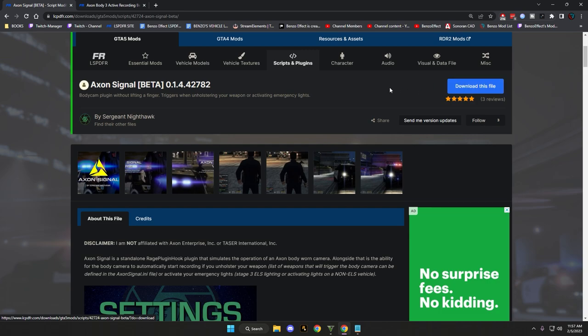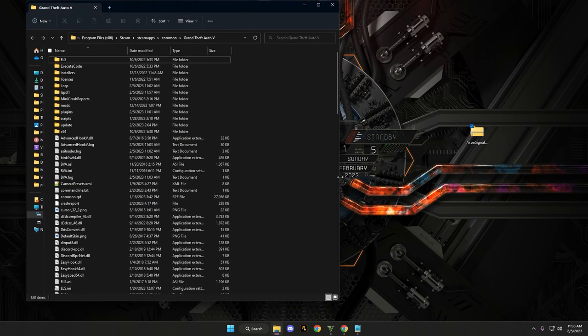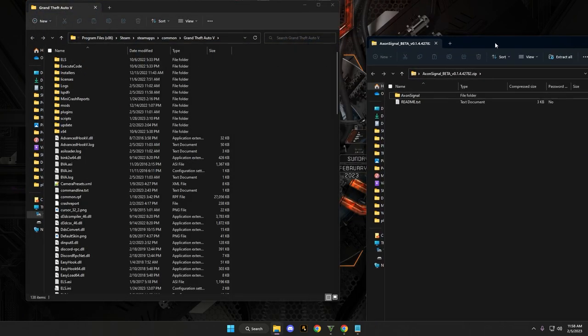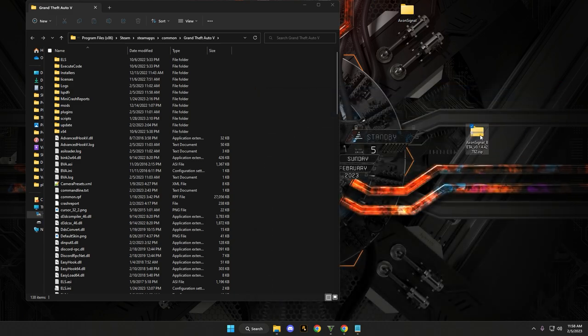We're going to download this and get it onto our desktop. We have the zip file on our desktop right now, it's called Axon Signal Beta. Pull up your main game directory and you'll see the plugins folder. Go ahead and unzip this — my advice is to extract it onto the desktop. Move the folder onto the desktop. Since we extracted it we don't need the zip file anymore.